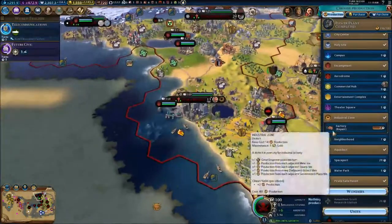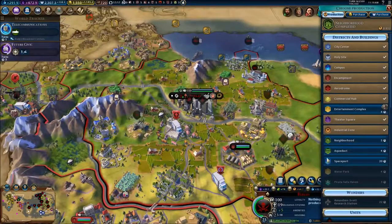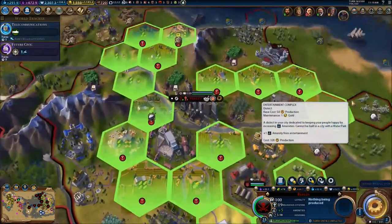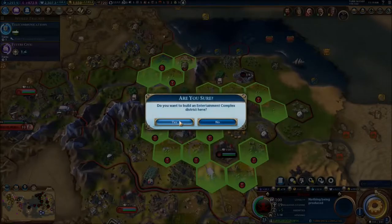We do have production over Port Royale, so now we can repair the factory. Over here in Berlin I'm not sure what I want to do — do I want to go for entertainment complex? Yeah, sure, why not. Let's go for that.